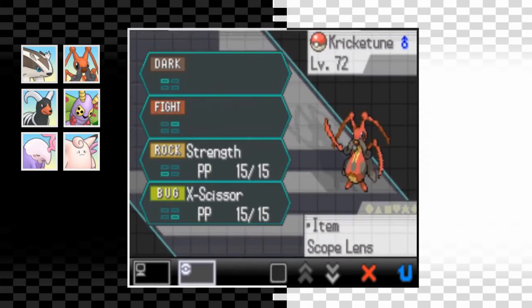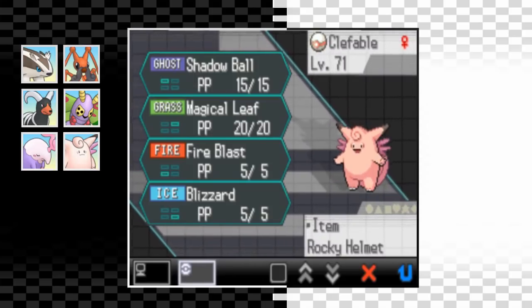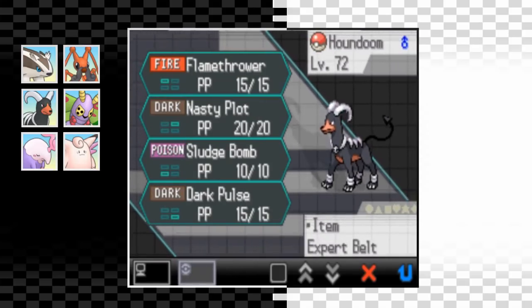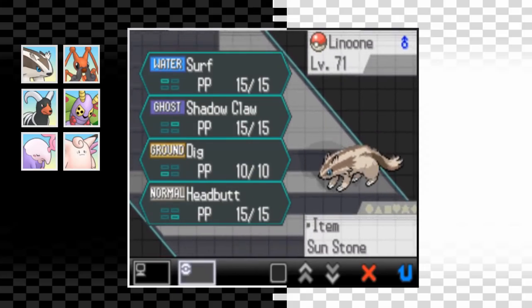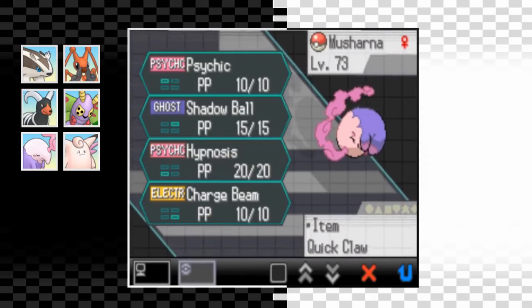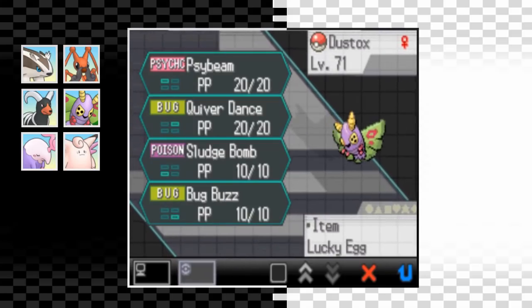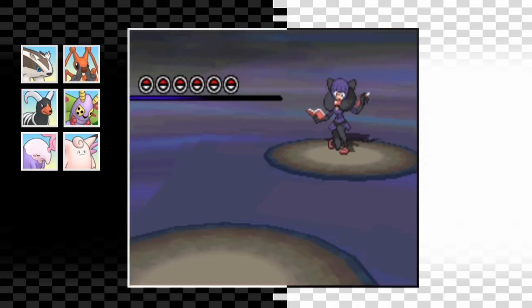We make our way through Victory Road and finally arrive at the Pokemon League. After a bit of training, let's take a look at our final team. Overall this team is a real mixed bag - some members like Musharna and Houndoom have proven themselves to be really useful, but Kricketune and Dustox haven't really been doing that much. I think the team is quite balanced though, so I think it'll be strong enough to beat the Elite Four. Let's see how we do - first up is Ghost type user Shauntal.